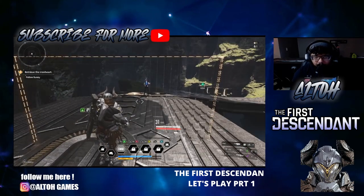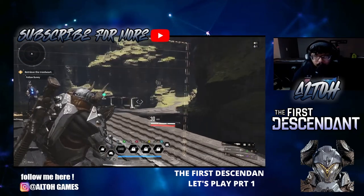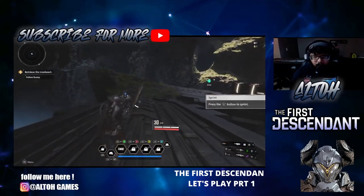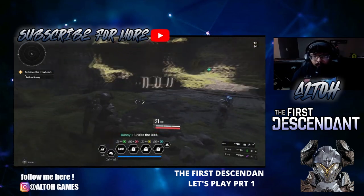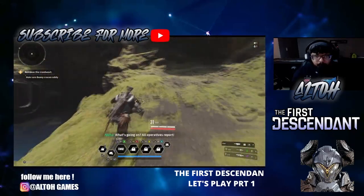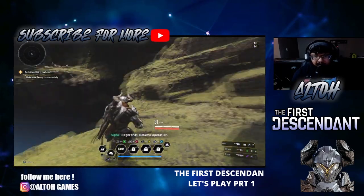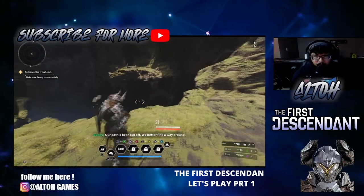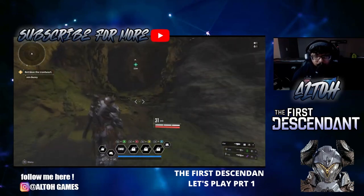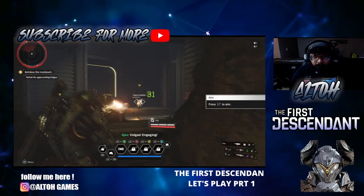Alright, learning the controls: left stick moves, A reflects barrier, LB is block - they're all on cooldowns. Shoot, aim in - follow Bunny. Press the left stick to sprint. Hopefully there's no cooldown on the sprint - and there isn't! All operatives report - our path has been cut off. We go this way. I like how it kind of feels like Destiny 2 almost.